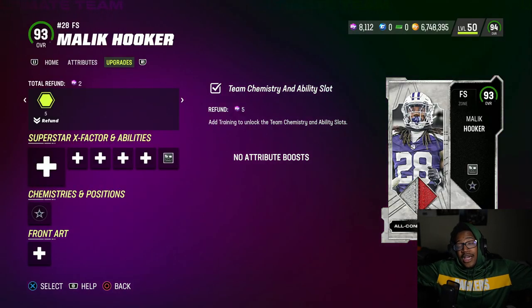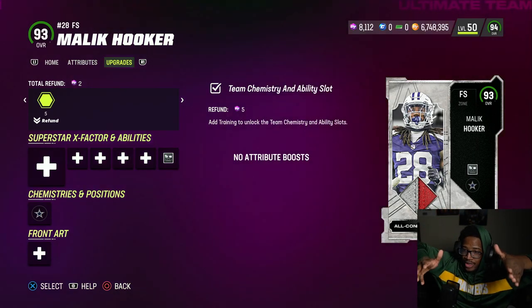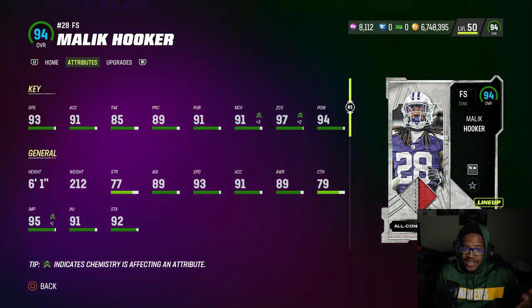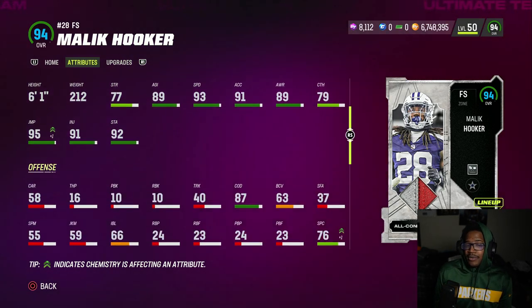Today I have Malik Hooker and Taylor Rapp. It's a lot of guys — I'm not gonna do a whole bunch of cuts, I'm gonna get straight to the point. This will be a long intro because this is like five cards. 93 speed, 91 acceleration, 85 tackle, 91 pursuit, 91 man, 97 zone, 94 hit power, 61 with 87 COD.